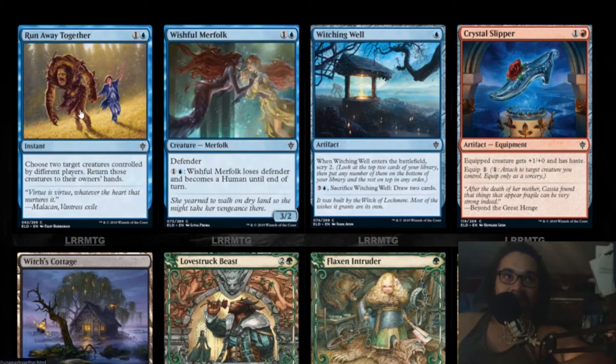Run Away Together — like and subscribe this video if you wanna run away with me. Choose two target creatures controlled by different players and return them — so you bounce something you control too, but I like that. Wishful Merfolk — we saw this beautiful art. It's a defender merfolk that can lose defender and becomes a human — that's flavor, friends, that's delicious. Wishing Well — one blue mana for an artifact. It's a battlefield scry two for one mana, and you sacrifice it to draw two cards.